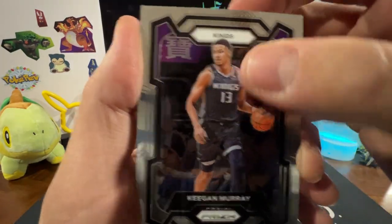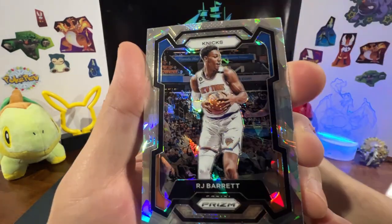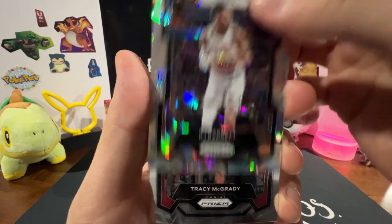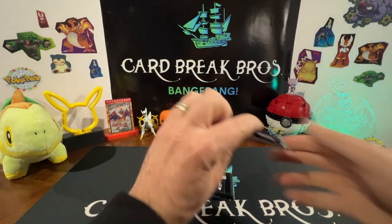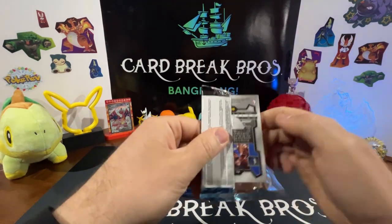Keegan Murray. Got a Kevin Durant Dominance — that's a cool insert. We got RJ Barrett on our exclusive ice insert, and Tracy McGrady. Alright guys, three packs left, let's rip into them and get a big hit out of this box.